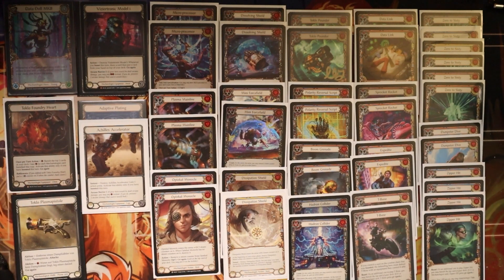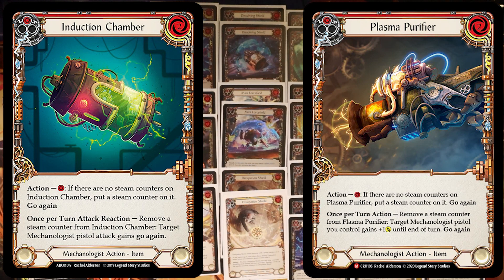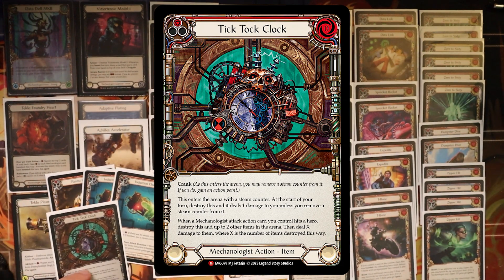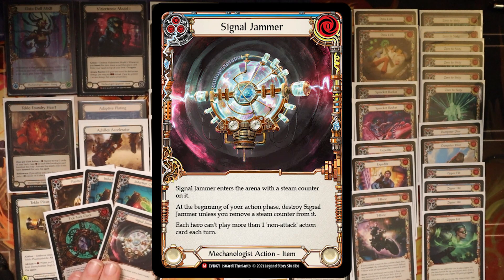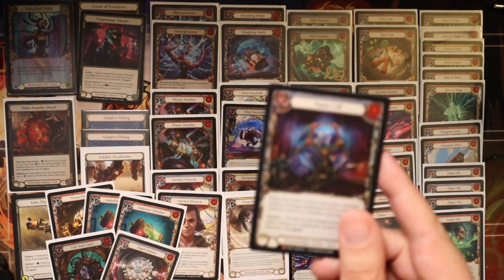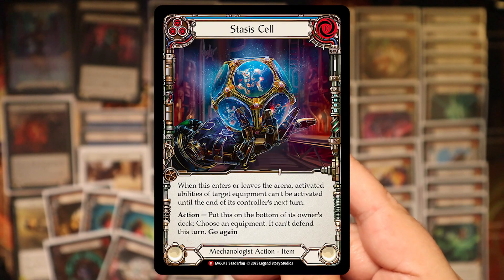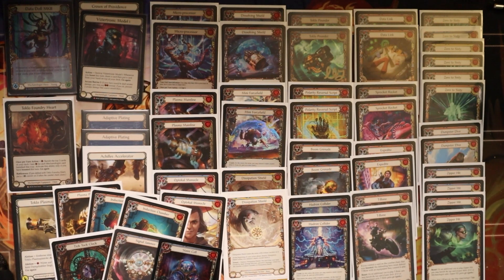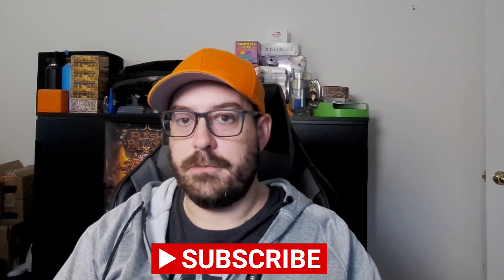For the sideboard, if we're playing against a blocking deck we're playing only one purifier into induction chambers. For flex items we have tick tock clock, which is good against mechanologists in the mirror, and a signal jammer if we play against wizards. There is also a one-off stasis cell as a consideration over the plasma purifier, which could be good against Kasai. You can try out the deck and switch items around depending on your preferences. I hope you enjoyed the video and the deck tech — please let me know in the comments and try the deck out. Thanks everybody for watching!